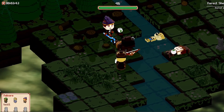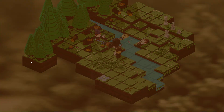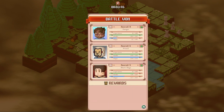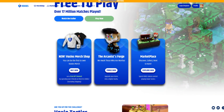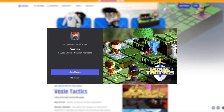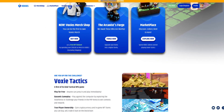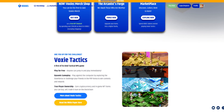Now continue this until you've defeated your opponent, after which you'll be presented with the match over screen where you can see what you have won. And there you have it — how to play Voxie Tactics. Thank you all so much for watching. If you have any questions, jump into our Discord link below and ask away. We look forward to bringing you into the Voxyverse. Good luck, and may the battles forever be in your favor.